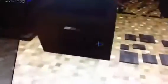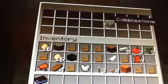Now we have the little pathway, which I think looks pretty nice. To make this it's just two cobblestone like this.